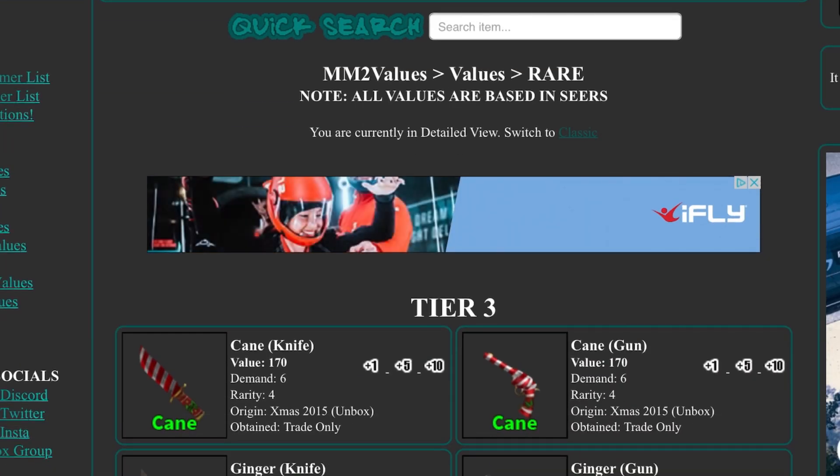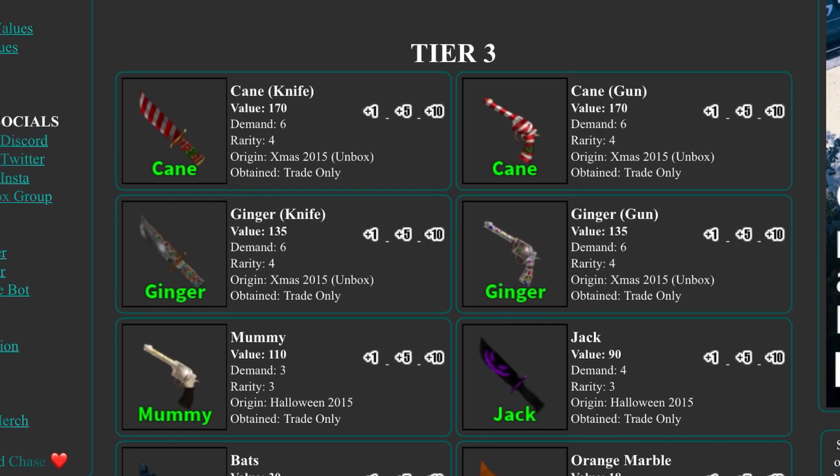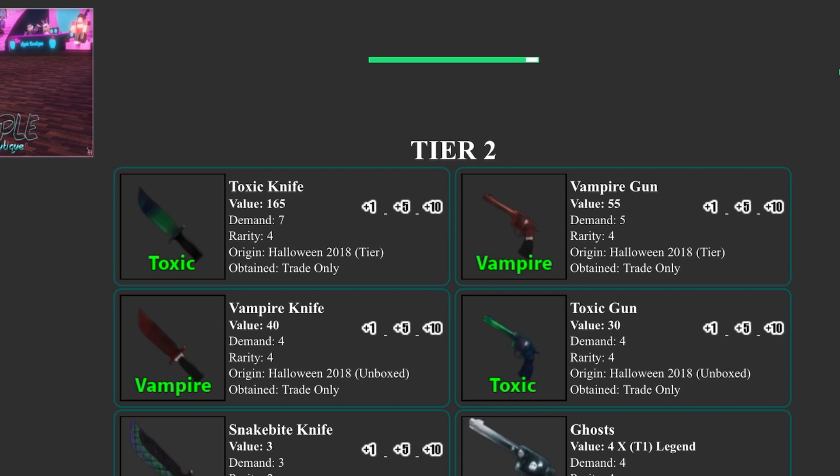In rares, the cane set rose by 10, the ginger set rose by 10, orange marble rose by 2, and bats rose by 9, which is pretty crazy — the bats knife is definitely rising a lot. The toxic knife keeps rising, up 20 more, and is now 165, which is absolutely insane.